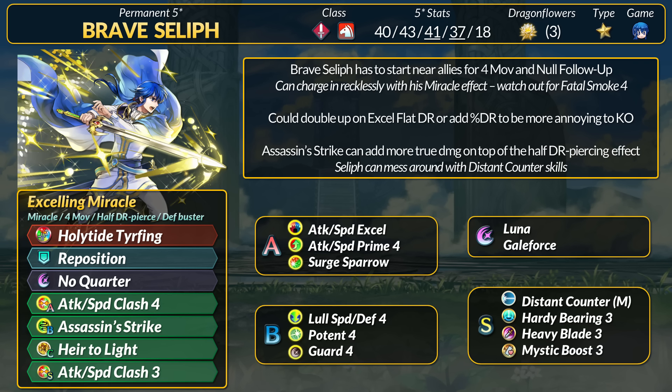If you want extra defense, you can add percent DR. Guard 4, Ratchet 4 can be fun, or Seliph can go with Potent. He does have decent damage, even if that third Potent hit would be reduced.